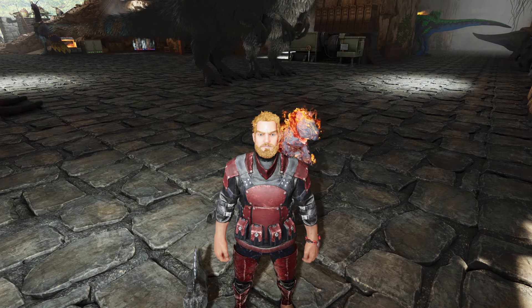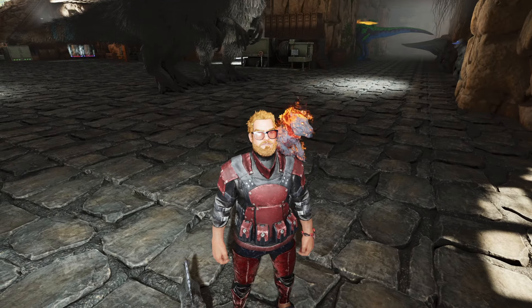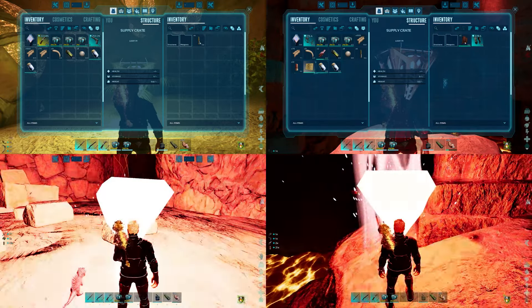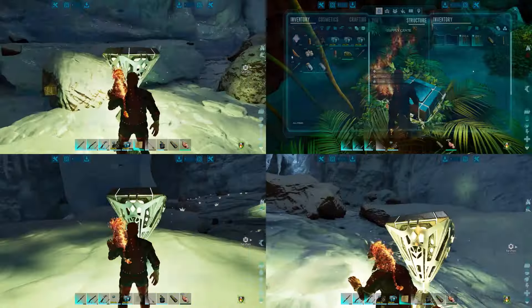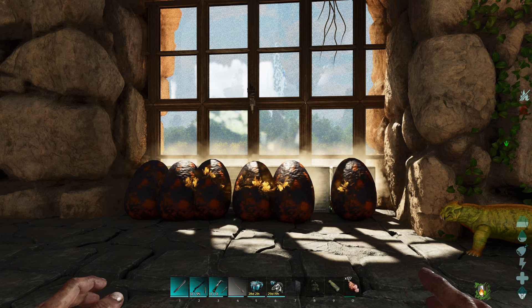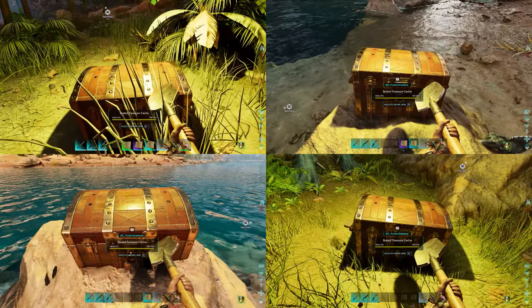Hello everyone, Garnet here, and welcome back to Arc Survival Ascended on the Center. Just over here hatching up a couple eggs from the Quetzals that we tamed last time, hoping to get the perfect female all tamed up. Between episodes, I spent a good 8 hours running around doing nothing but collecting loot drops. I was able to get over 30 drops checked, and after a while I ended up deciding to try and focus on just fighting creatures in the snow cave to get a bunch of treasure maps.